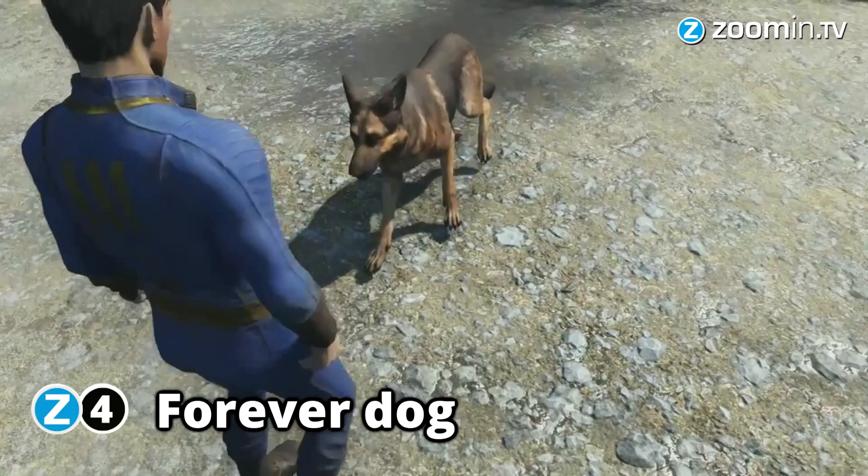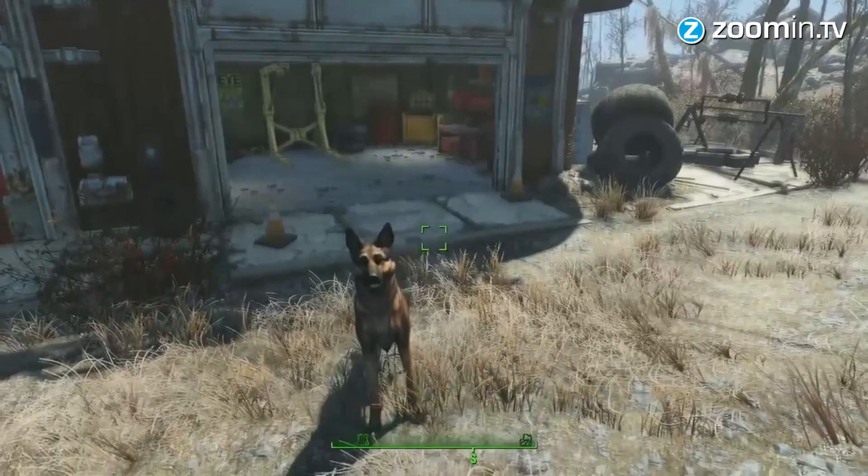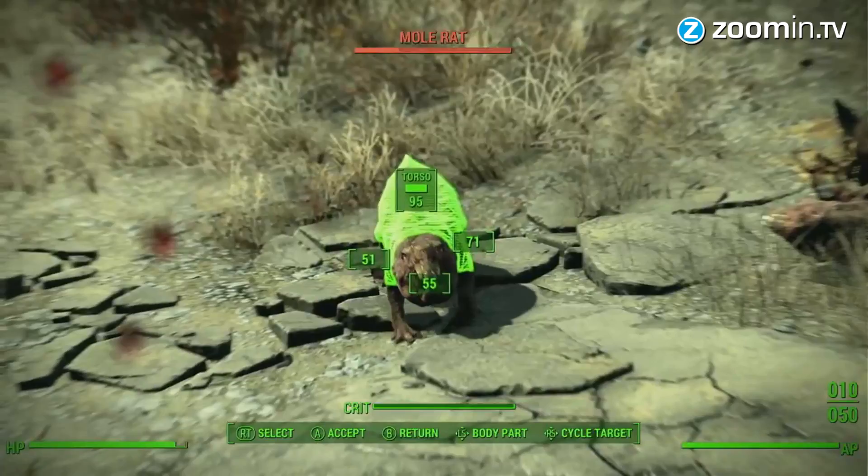In Fallout 4 you get to wander the wasteland around Boston together with your canine companion. The German Shepherd can fetch objects and attack enemies. The best thing is that he can't die, so you never have to worry when you send him after bad guys.